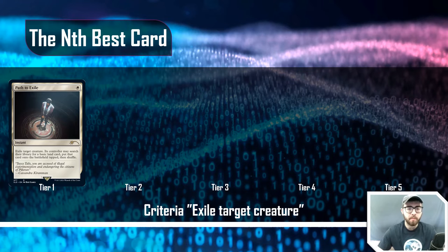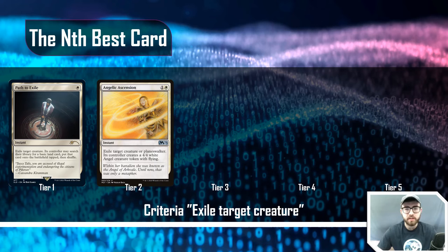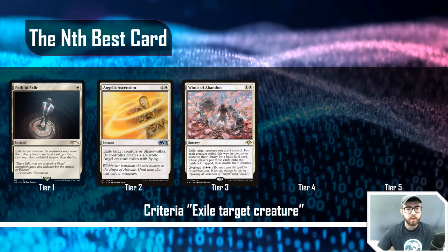Path to Exile might see play as low as tier three, but probably not tier four or five. At tier two, Angelic Ascension finds a good place: one-and-a-white instant, exile target creature or planeswalker — its controller creates a 4/4 white Angel creature token with flying. You give them something in return, but you exile the creature or planeswalker, hoping the 4/4 flying Angel is less dangerous than what they had before.